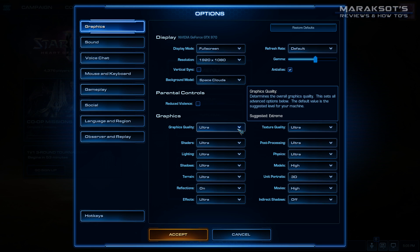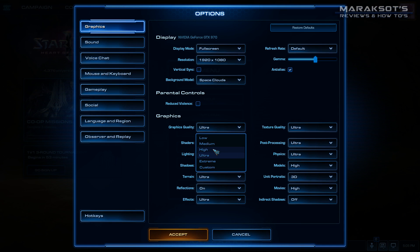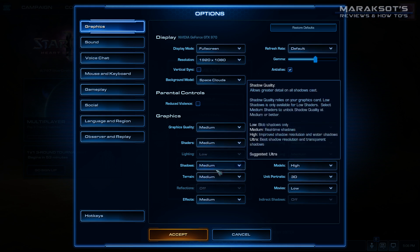But as our hardware begins to age and our frame rates begin to dip, and we find that our once mighty system specifications are now more like the minimum specifications on new titles coming out, we eventually reach that point when we're forced to change our graphical settings from ultra to high, and then to medium.